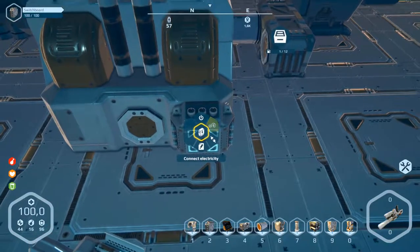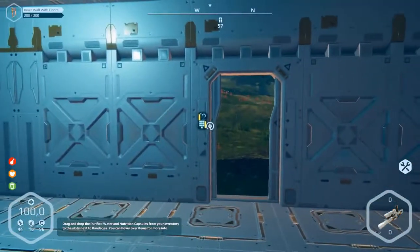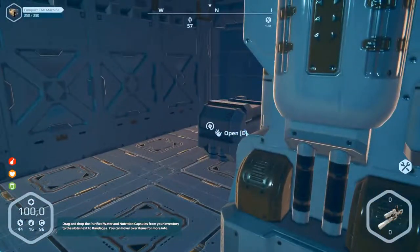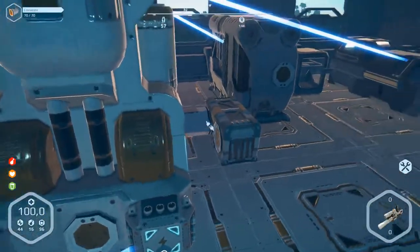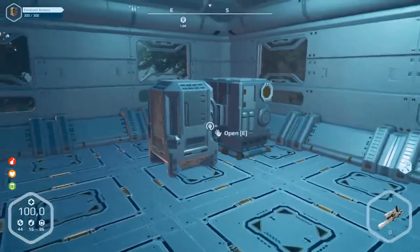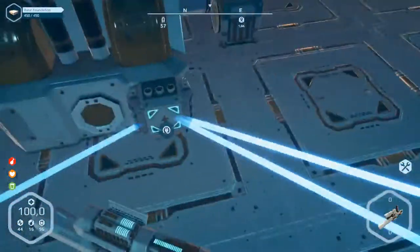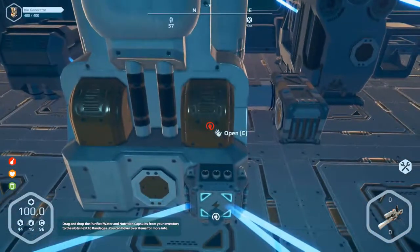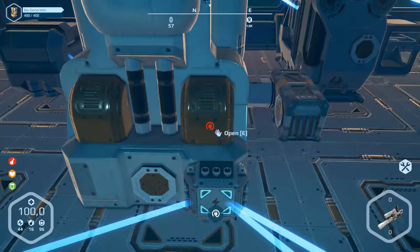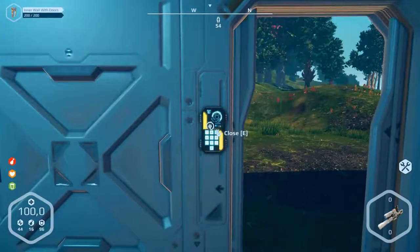Press C - connect the door and connect the machine - that's all. Open. Now it is all connected. We can't connect the generator - wrong button. Now the door will open and close automatically I think.